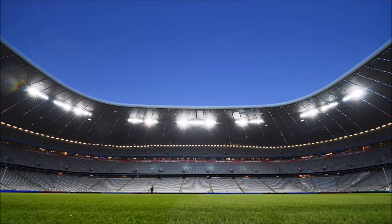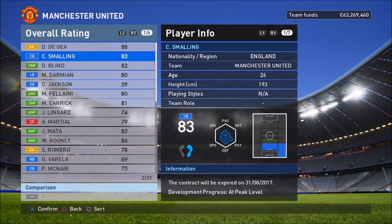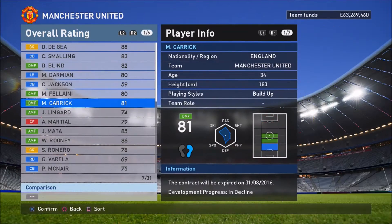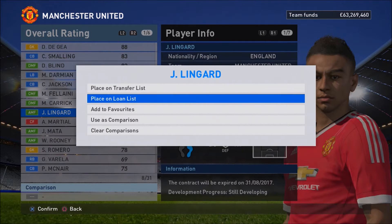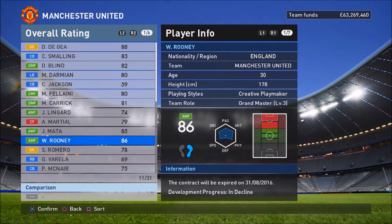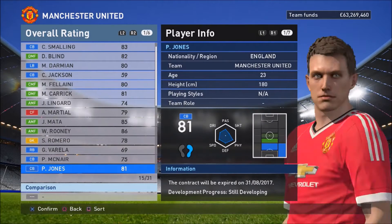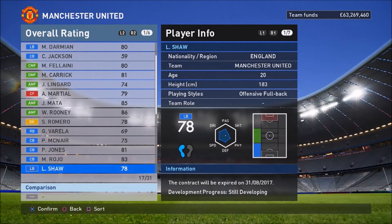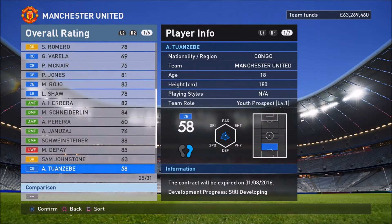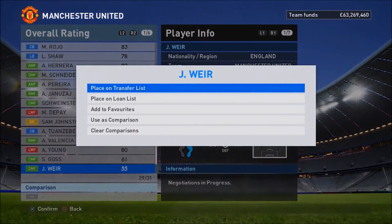I've got a Champions League Qualifier game coming up which is going to be crucial, and I've also got a Premiership match against West Ham. The first thing I do is look at my team and place people up for transfer or loan. I loan basically the youngsters — Lingard included — apart from one I thought was too poor so I just sold him. I put McNair and Phil Jones up for transfer, as I don't really rate Jones, and I'm looking to bring in a centre back, possibly a striker, and a midfielder depending on budget.